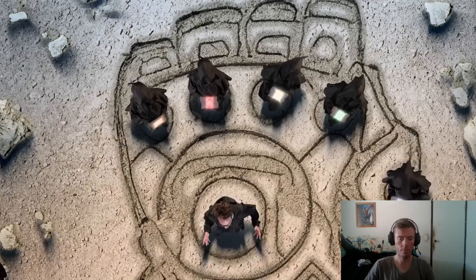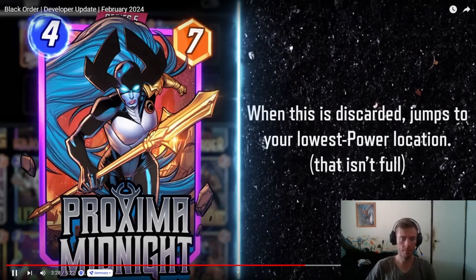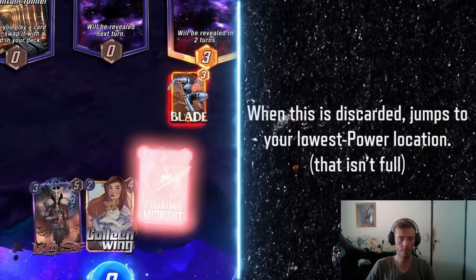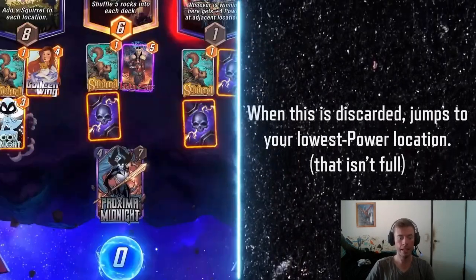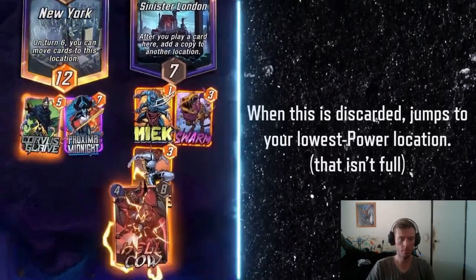And finally, Proxima Midnight. When this is discarded, she jumps to your lowest power location that isn't full. Proxima Midnight looks very fun, especially in a discard deck where she just jumps onto the field. She has a very decent stat line too — a 4-7. Reminds me of Black Cat in a way, two power off, but she jumps to the location that helps you out — or maybe not, depending on the location. When Proxima Midnight is discarded from your hand, she escapes to your lowest power location. She obviously works really well in a deck with her evil husband, Corvus Glaive. Relationship goals.